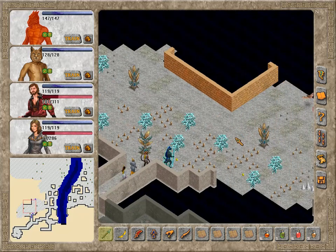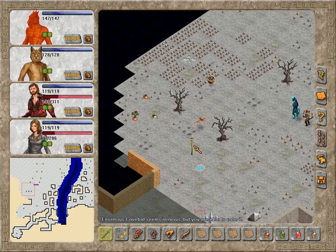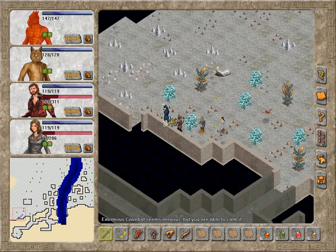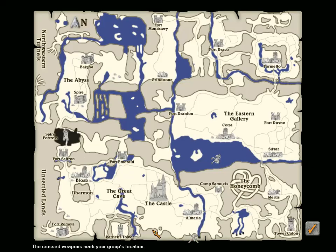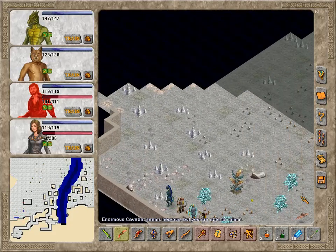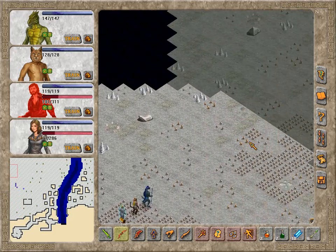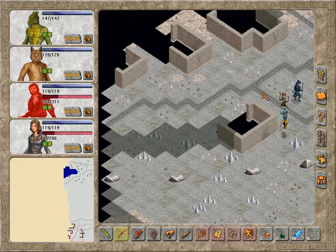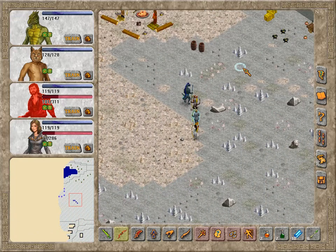Oh, there's a building here — I guess just more farms, probably. Oh, it's also tiny. I know I should go to the castle and I will, I promise. But it's so tempting to just follow the cave wall and look at what else there is to be found. Even this many games into the series, I'm still excited about just exploring and finding new stuff.